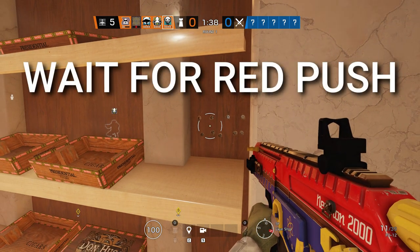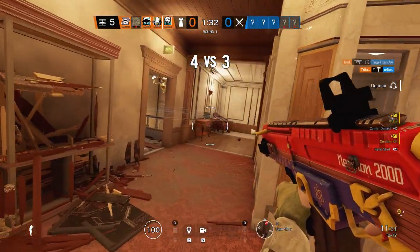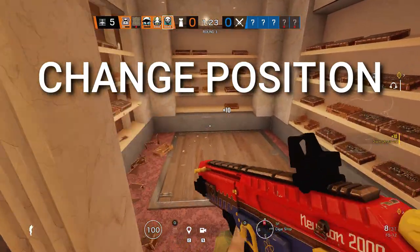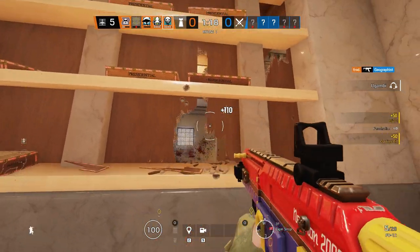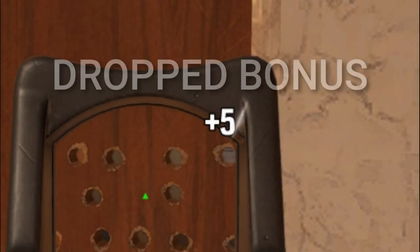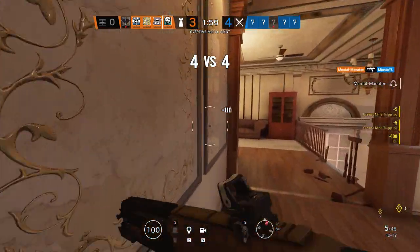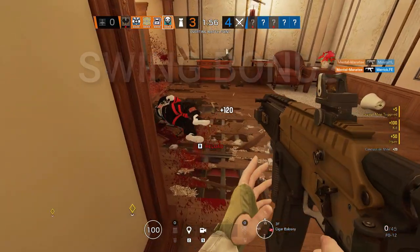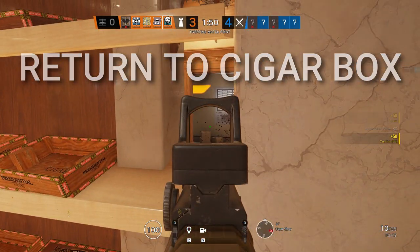Now here is how I actually execute this strat once the setup is finished. The first thing I do is wait at head height for someone to drop the red hatch or push up the red stairs into my line of sight — they almost always do. Once I kill the first guy, I switch positions slightly by going prone and a little to the left so they don't just drop and pre-fire exactly where I was in case their teammates called it out. But oftentimes somebody will drop the bonus hatch — you'll know when because the concussion mine will go off as soon as they drop.